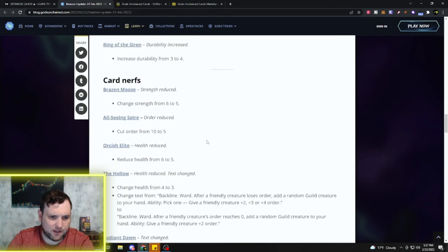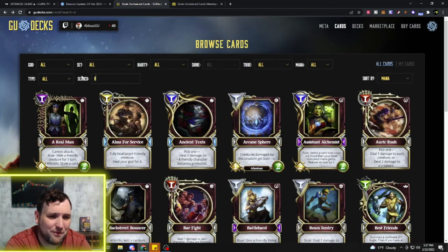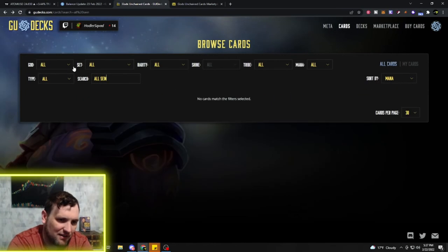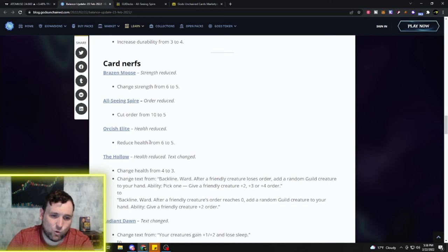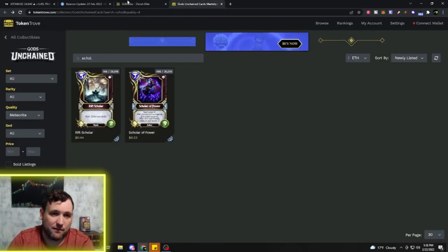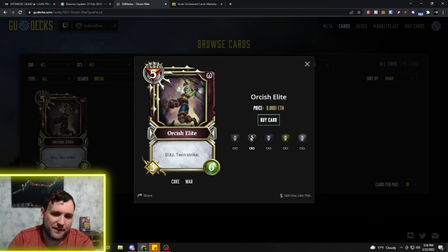Now for the card nerfs. Brazen Moose, a very big bully in Nature decks, is losing strength — going from 6 strength to 5 strength. It's still a strong card so it'll still see play. The All-See Inspire is having its Order reduced — instead of Order 10 it just has Order 5 — but that doesn't really change the card much to me. The Orcish Elite, a card I run in most of my War decks, is being reduced to 5 health, which I think will affect it and make it a little less strong.